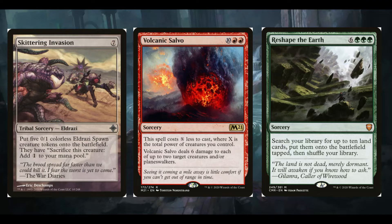Similarly, Volcanic Salvo is ten red red for a sorcery — twelve mana total — but the spell costs X less to cast, where X is the total power of creatures you control. Hopefully with Livand already buffed up, this will turn into a one-shot kill on any player because it'll hopefully cost just two or three mana to give your commander a massive buff. It also deals 6 damage to each of up to two target creatures or planeswalkers — a nice removal spell and a game ender.